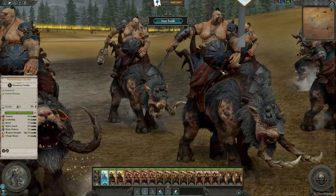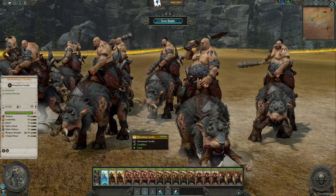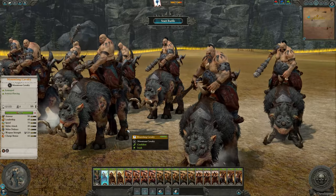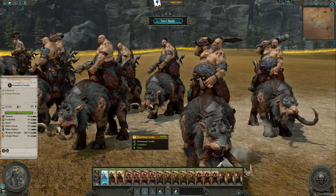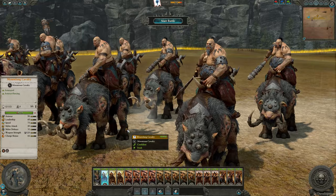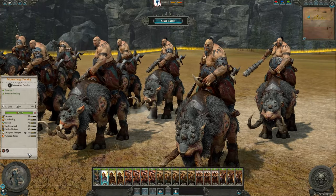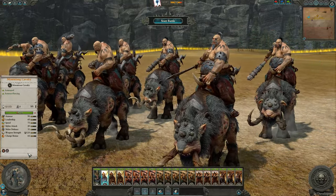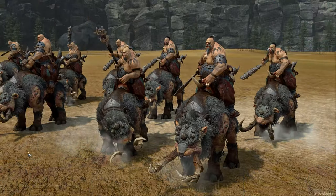They do have a bit of a scaling issue — the model on top of the mount looks small, since in the artwork the Mournfang mount is significantly larger. I'd also like to see more variation: in a lot of the art most Mournfangs actually have white fur, so maybe that will be a regiment-renowned version or unique coloration per tribe in Total War Warhammer 3 based on where they start — white polar-esque Mournfangs for northern tribes, browner coloration for those in the Southlands.